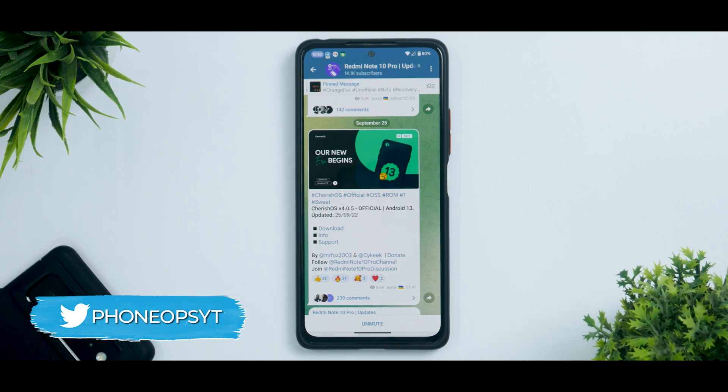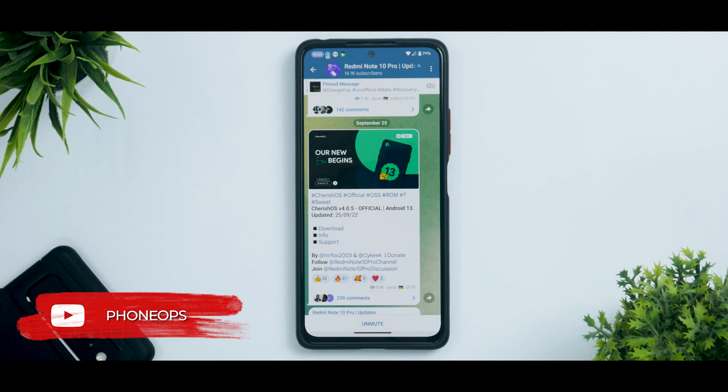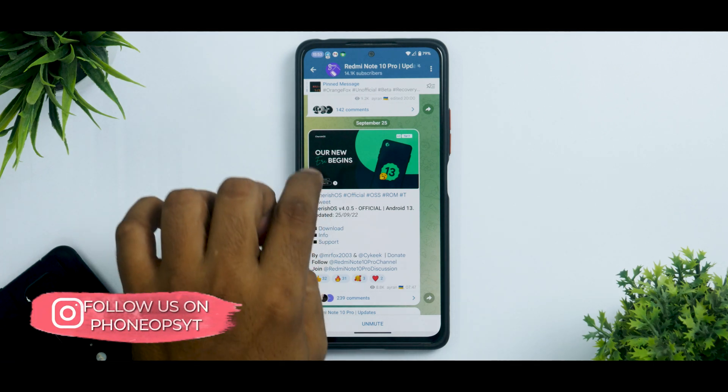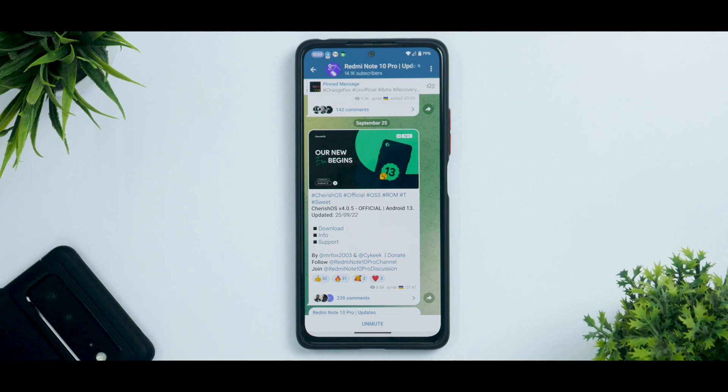I don't really pay a lot of attention to gaming on this device whenever I talk about a custom ROM and today is going to be no different. I will show you a small clip of 30 seconds where I did play Apex Legends with screen recording on. I have been using Cherish OS for the last two days — this is based on Android 13. They are clearly saying 'our new era begins,' so it's going to be interesting to see the complete review of what exactly is coming out of this custom ROM.